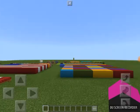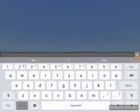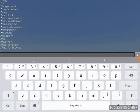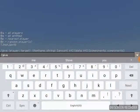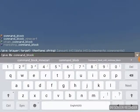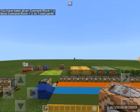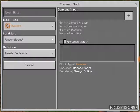First, you want to get a command block. The way you do that is go to the chat, put slash give, then at p, then you want to put in what you want, which is a command block. Hit enter and then you get a command block, so then we'll place it down.